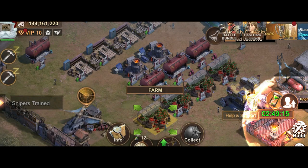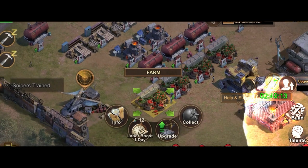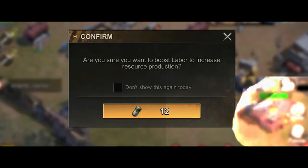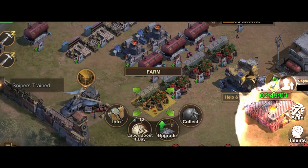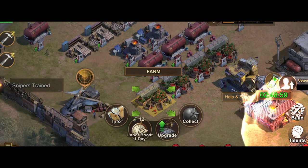Tip number nine: you can activate the production buffer for as little as 12 biocaps if you click on the production building itself. But if you try to buy it from the settlement buffs, it will cost you a crazy 12,000 biocaps, which still gives you the same effect that 12 biocaps gave.